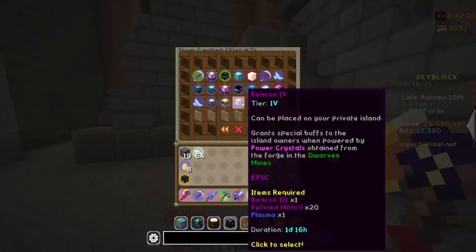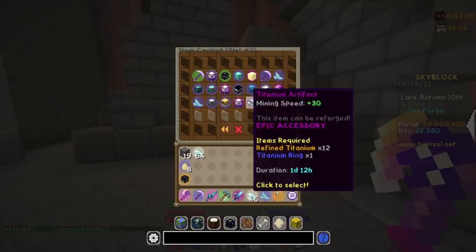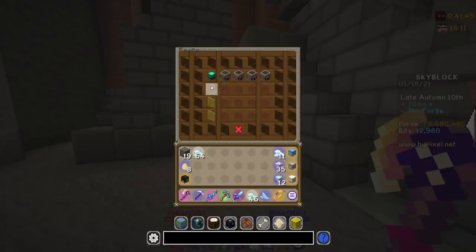I can also now see the Titanium Artifact Beacon Tier Four — Goblin Omelet. It's an upgrade module for the drill that can be applied by talking to Jotralin, the great forger in the dwarven mines. This requires 10 drill engines, five plasma, four mithril plates, and five refined titanium — that's ridiculous — but it grants plus 50 mining speed, so it'll be worth it eventually. And the big one: the Mithril Drill XXR226 has another 150 base mining speed above the drill I have now, so that's something we're working towards. I do have a mithril plate on the go — 10 and a half hours left — and I also need 10 golden plates, so I'm probably going to start on one of those right now.